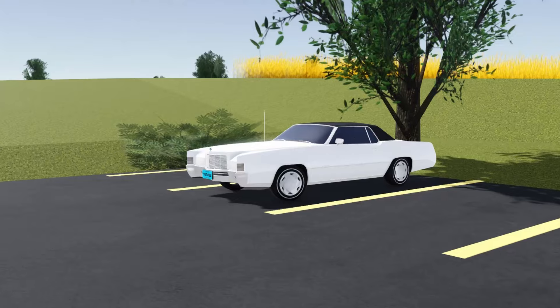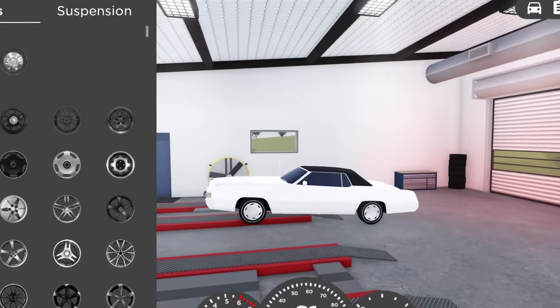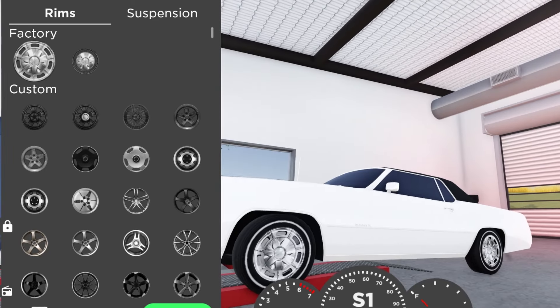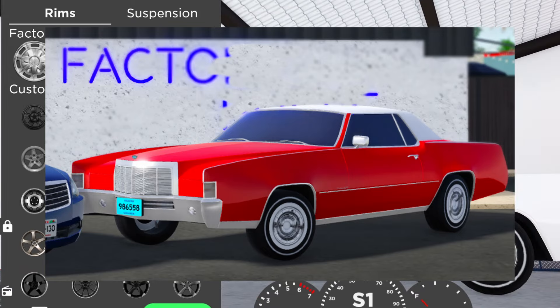Moving on to the Eldorados, you'll notice that they have different rims now. Heading into a wheel customization area, you'll notice there are two sets of rims. Prior to the update, these specific rims did not exist, and the ones on screen did exist, but they are now replaced by these.